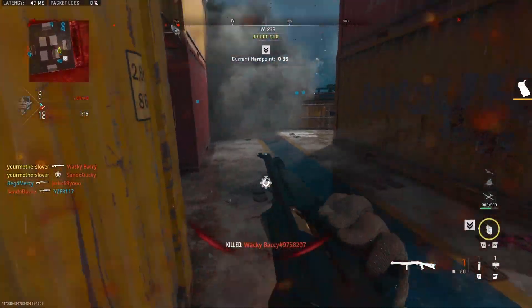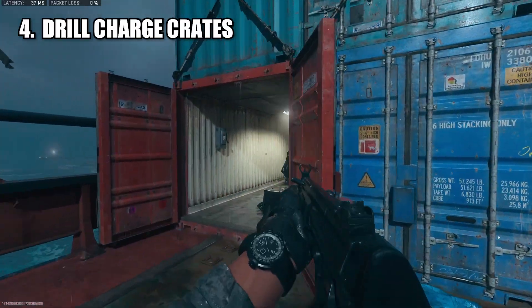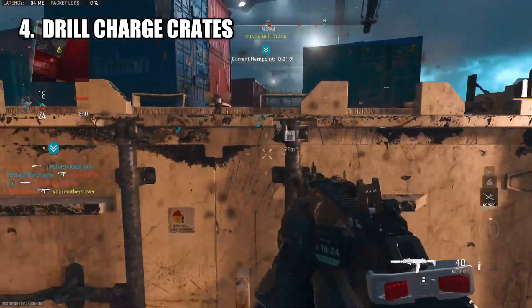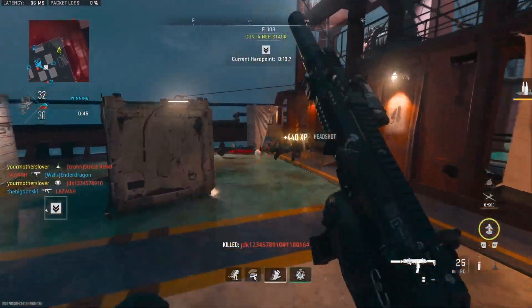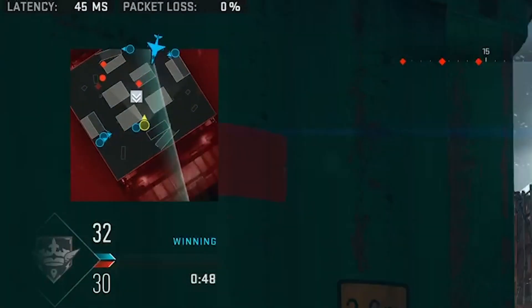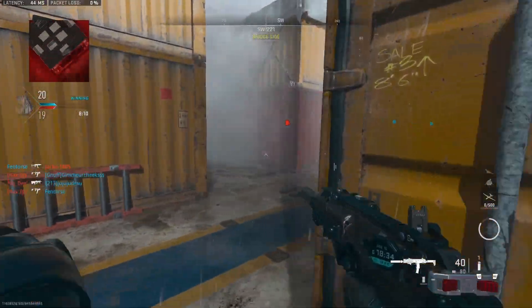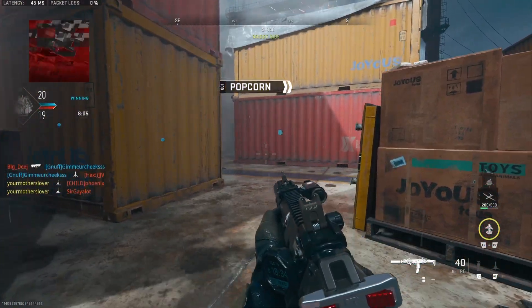We all hate campers, and the crates scattered around Shipment are the perfect spot for them to pitch a tent. The introduction of drill charges this year has enabled us to finally prevent these campers from hiding in crates. By throwing down drill charges on one side of a crate, it will drill through to the other side and explode where the enemy is. So if you see a red dot sitting inside a crate on your minimap, simply chuck a drill charge and watch them sprint out in sheer panic. Using drill charges is a sure way to net yourself a couple extra kills a game, and is extremely useful on a map like Shipment.